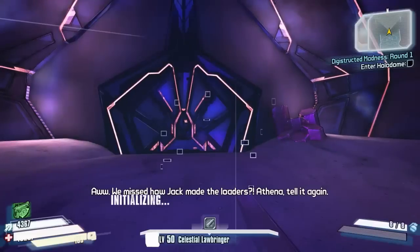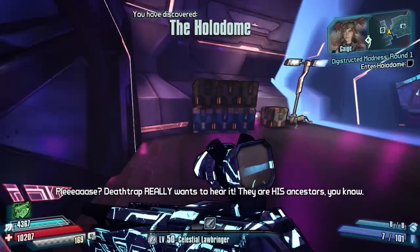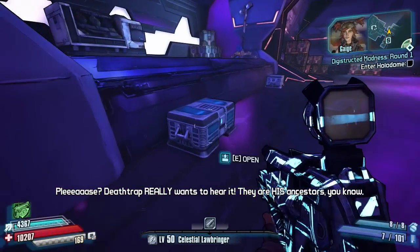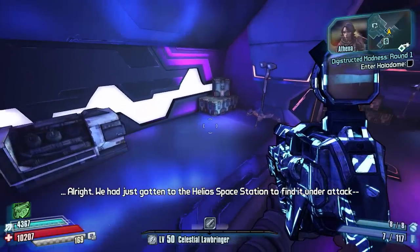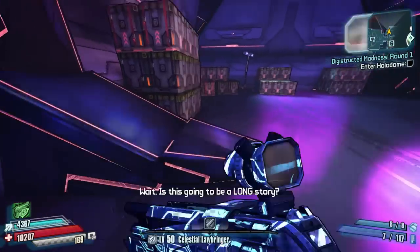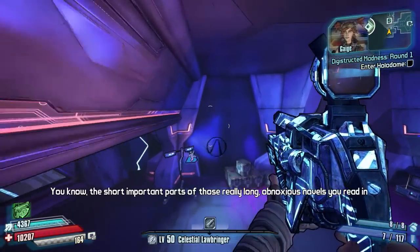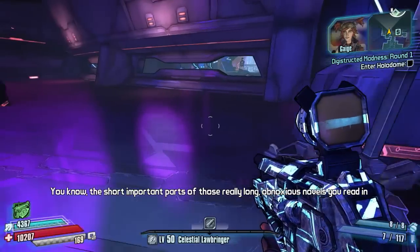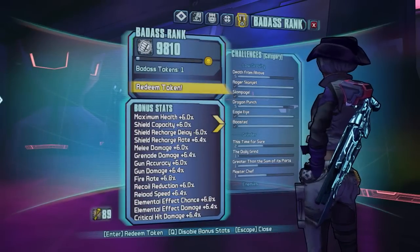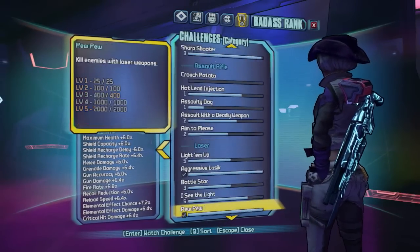Before we go in, let's check what weapons I've got. I've got my Rosie — that's good, a sniper for when I need it, my Striker and my Maggie. I'll take the Striker in for now. I'm going to try and be a bit careful in the first couple of rounds. I'm not the most tactical of players — more of a YOLO style player — but I'll try and do well. There's a vault symbol there; I'm not going to discover that yet, I'll do that on a guide.